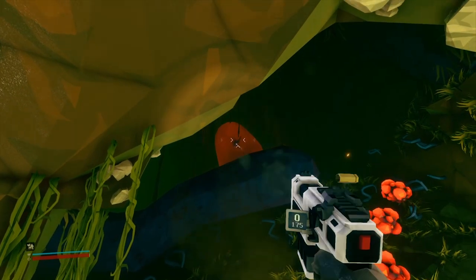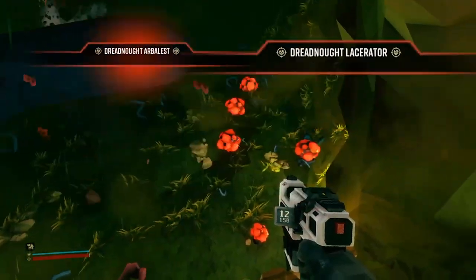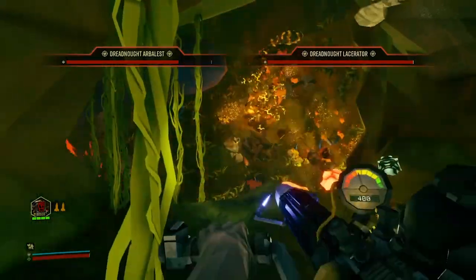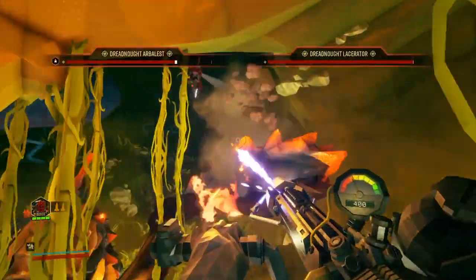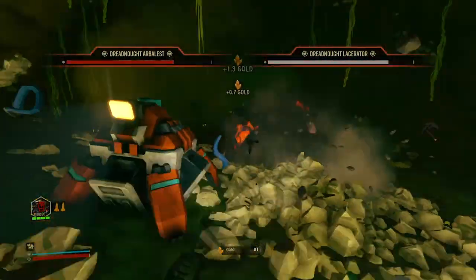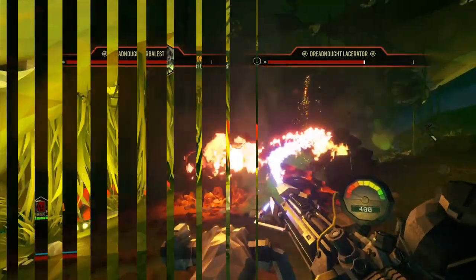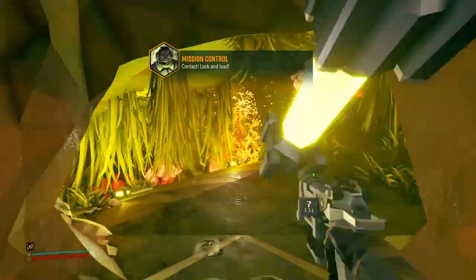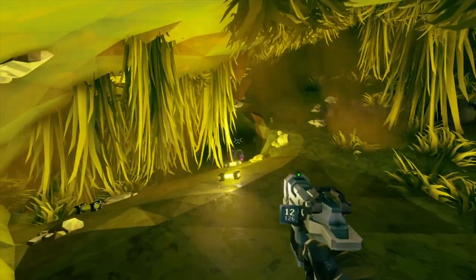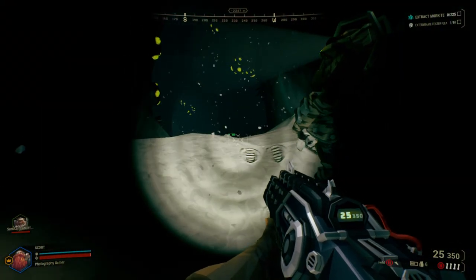Number seven: use the environment to your advantage in combat. Hoxxes 4 has several interesting environmental features that can hinder you but can also hurt the aliens. The green sticky sludge slows you down, but it can also create a killing floor where you can pick off bugs as they walk through it. The exploding bulbs can be great during a swarm — dig a hole in the wall, wait for the bugs, then shoot one of the bulbs and watch them explode in the bugs' faces. You can also cause ice cones in frozen levels to freeze enemies. Be creative and use the environment.